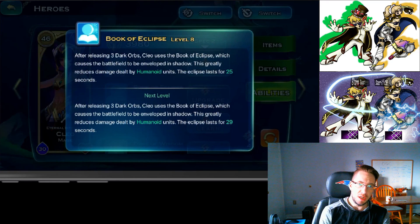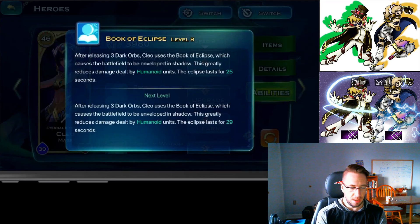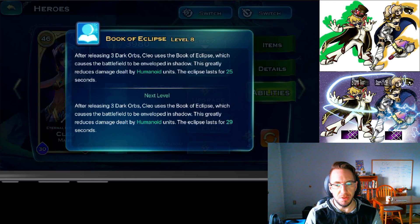After Cleo releases three dark orbs from Arcane Codex — which come out during her auto attacks — everything goes dark in the game. This is Book of Eclipse: humanoid units deal reduced damage during that time. If you're playing as human, dwarf blasters and snipers, or Rockin, you don't want this skill high because it reduces your own troops' damage. But if you're playing Sliff with no humanoids, a mech-tank dwarf setup, or Lich, you'll want this skill at a high level to reduce incoming damage from opponents.